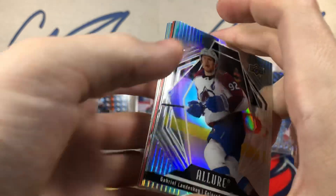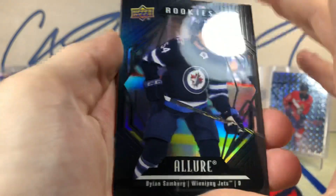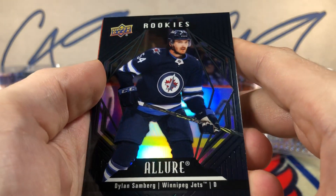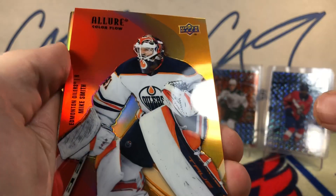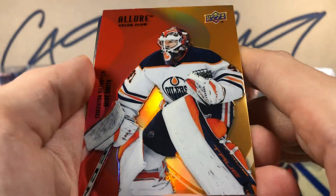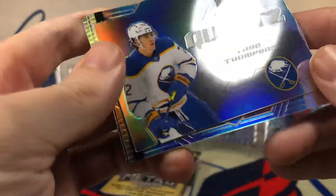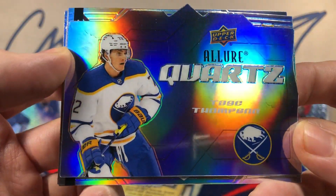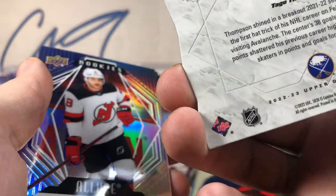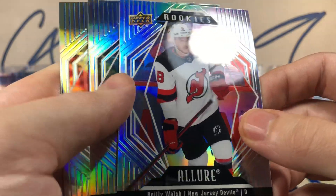Put some sort of die cut in there. Black rainbow rookie Dylan Samberg, color flow Mike Smith, Allure Quartz Tage Thompson, and a rookie of Riley Walsh.